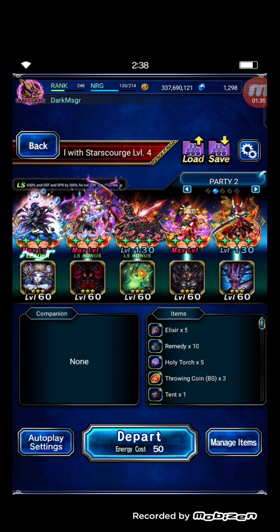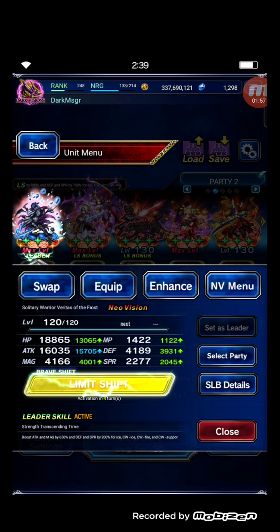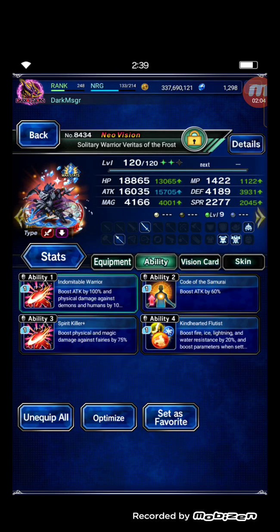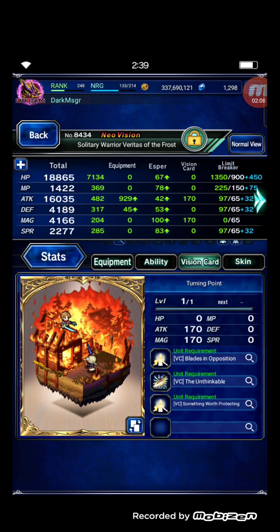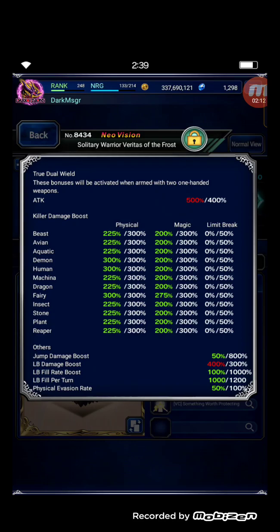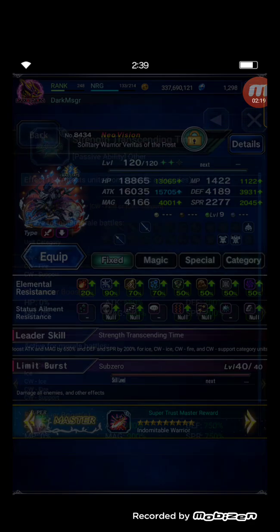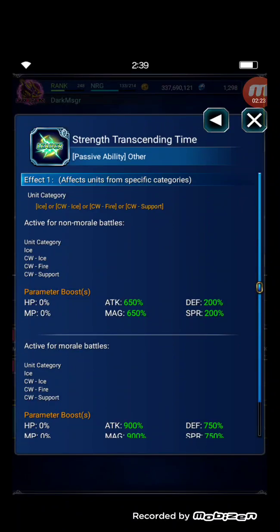My leader is Veritas of the Frost. I want to make an ice party shine but I'd need to do the step-up banner, which is too expensive for me as a normal player. Veritas of the Frost uses double katana with a Trick Vision Card. My Solitary Warrior Veritas of the Frost is maxed out with dual wield, human killer, fairy killer, and LB damage boost. His leader skill gives 6650% to ice class units, ice class attackers, and ice class supports.